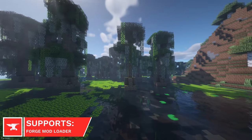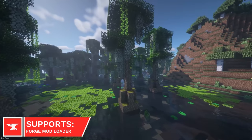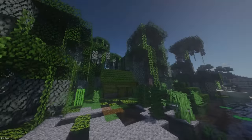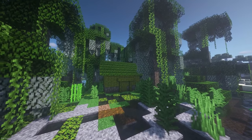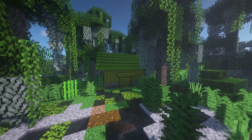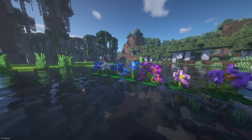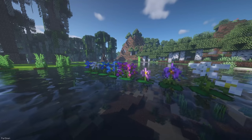Another biome mod from the same developer is Bayou Blues, which again adds two new biomes. These are the Bayou and the Bayou Hills. And just like previously, you'll find new wood, which this time is green in color, making it look great if you wanted to do a Swamp-style build. There's also new plants and flowers, as you'll find some different colored lilies.